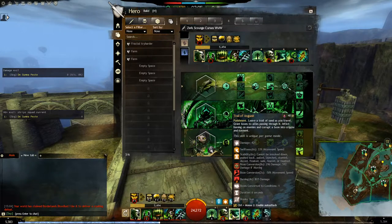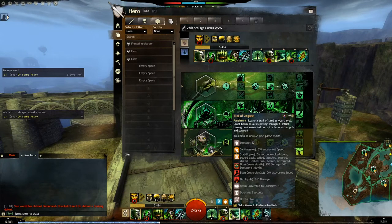Then we have Trail of Anguish. This one should be used as a stun break if you need, but mostly I prefer to use it when the commander calls for a double dodge inside the enemy Blob — you activate this while in the Blob, and...